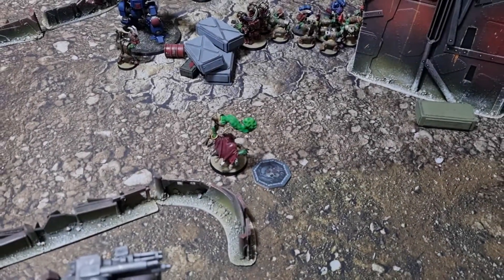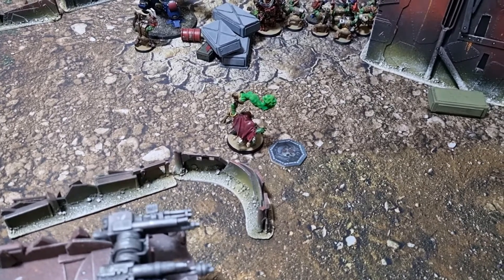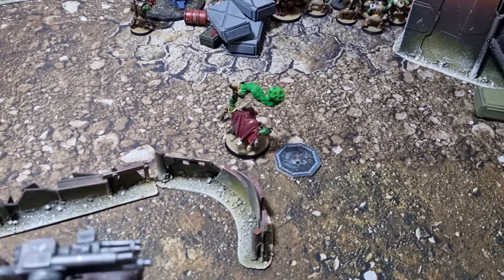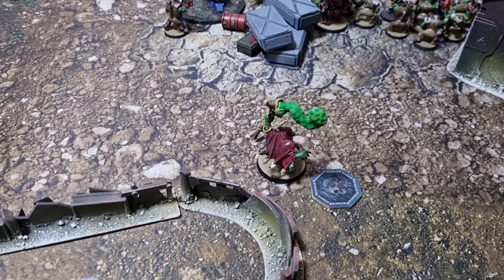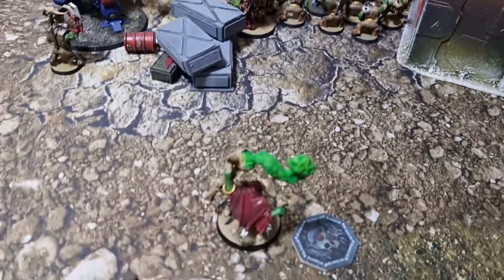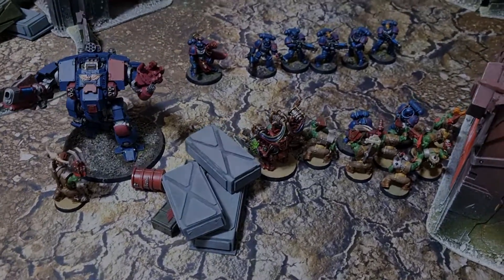At the start of turn three, we rolled off to see who moved the objective marker. The Orcs got a six, Vicky got a one, and the decision was made not to move it — leaving it safely with the Weird Boy at the back. He could be a target for shots this round, but the Orc player is staying optimistic. On to Crimson Fists turn three.